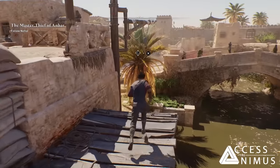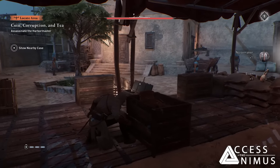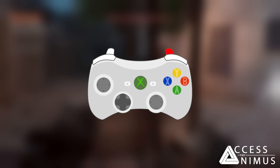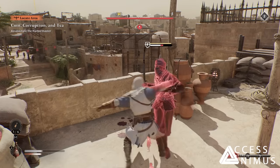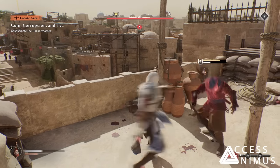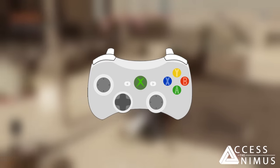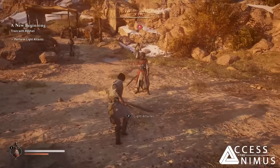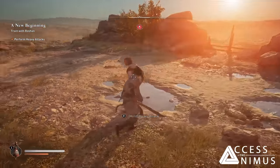The control scheme has changed a bit compared to Assassin's Creed Valhalla, mostly because there is now a dedicated button to open the tools wheel — the right back trigger, R2 or RT on consoles — which means the heavy attack couldn't be mapped to that button anymore. So now light and heavy attacks are confined to the same button, the right shoulder button R1 or RB.